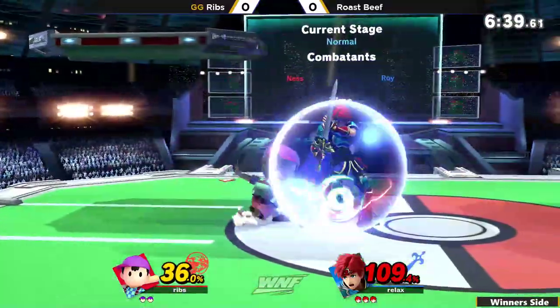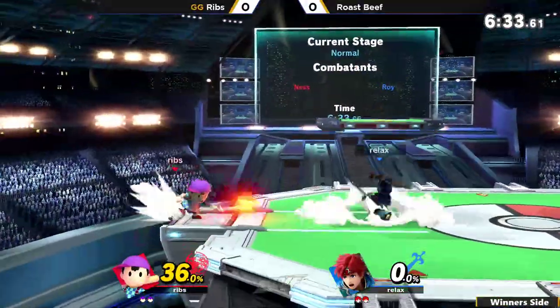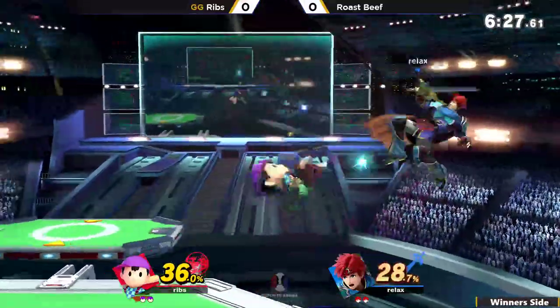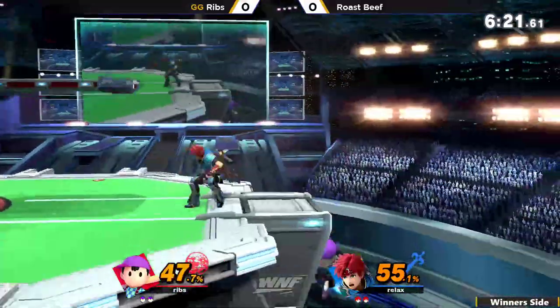Back air reads a roll in with the forward smash, but he does not get the sweet spot. Ribs with great use of the up smash right there, using the active hitbox on the shield, pressuring him into dropping it — he does get the last hit, that will kill. Falling out of the dash track not once but twice, but now these forward airs just coming out, stringing together nicely.